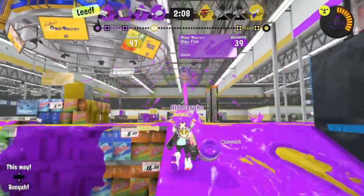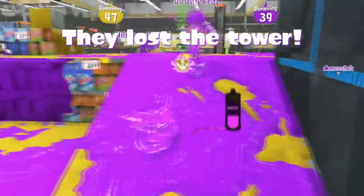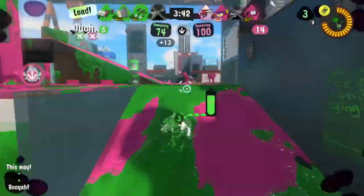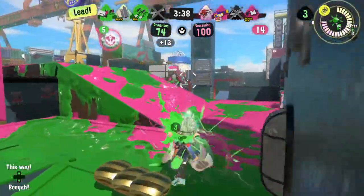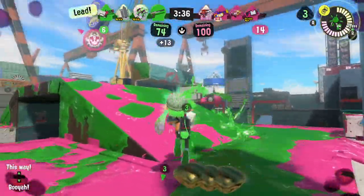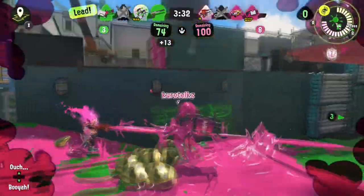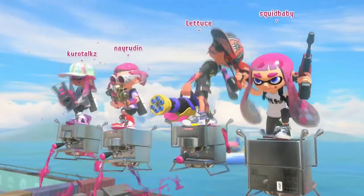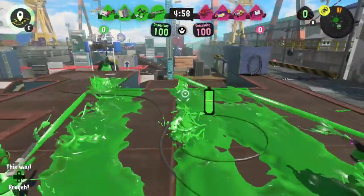It's never fun to think you can reach somewhere, and then realize in a pivotal moment of a match that you can't. It can lead to you getting splatted without getting to use your game-saving special. There might be some random corner that, lo and behold, you can hit, and maybe you wouldn't have found that out just playing the game. Of course, practice makes perfect, and once you know these locations, you want to try and remember them for the regular game.